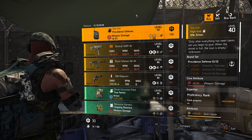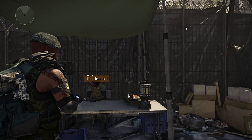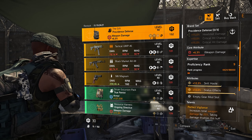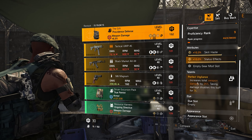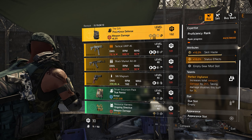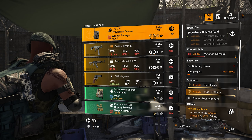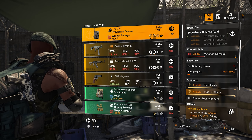The first one is the Gift Backpack at the DC South vendor right over here. It's not great — it doesn't have the best rolls. It has a bad weapon damage roll, skill haste, and status effect. The talent is of course Perfect Vigilance because we're talking about the named Provident Defense backpack, The Gift, so we will not change the talent. That leaves you with the ability to change one of those two attributes.